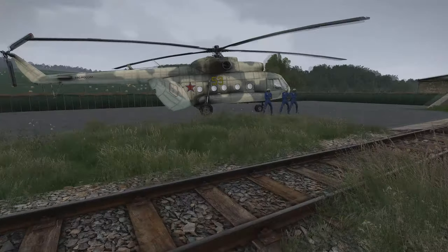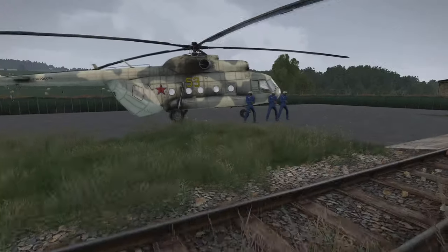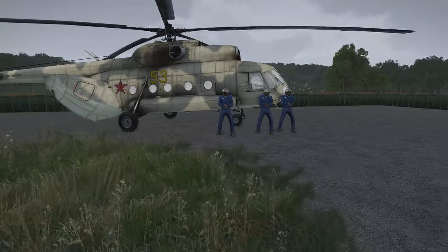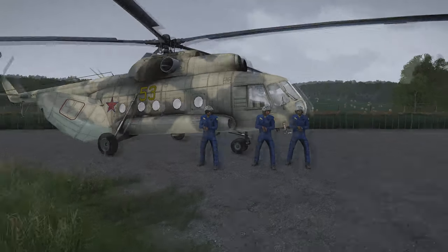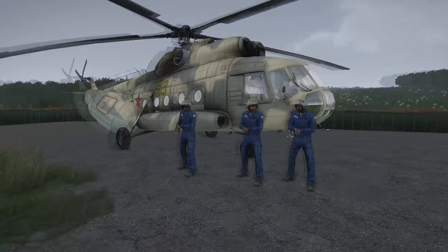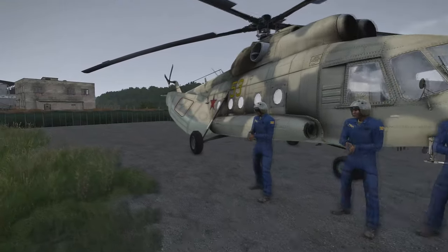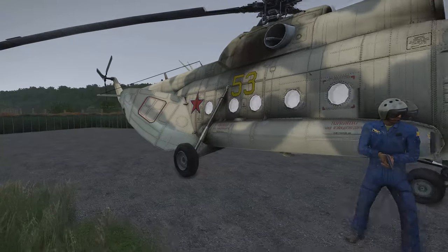Finally, the 12th Monkey has put in some modifications to the Mi-8 helicopter to produce this Mi-8T early version with a more original engine. This is also available for other factions, and you can see the rear doors opened, which is one of the configurable attributes of this aircraft.